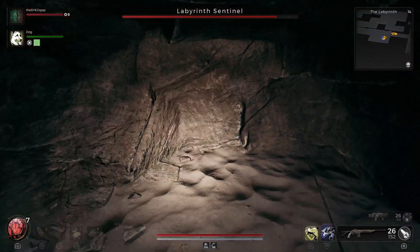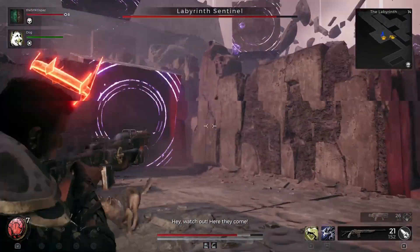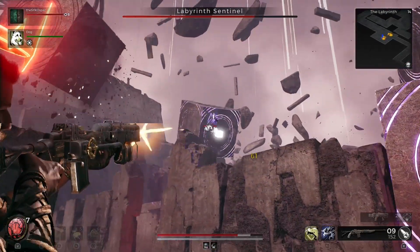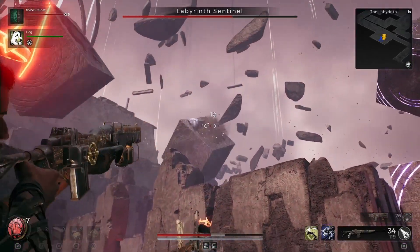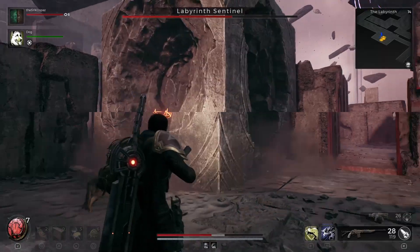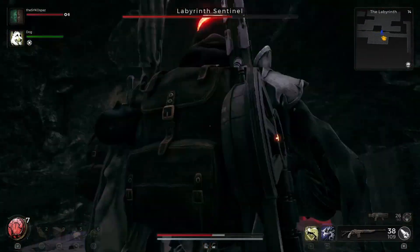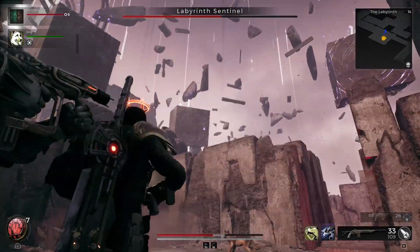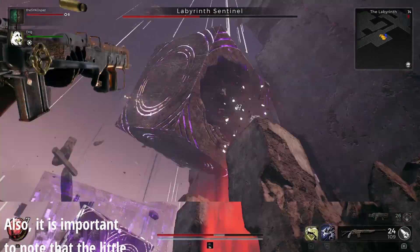The little pieces that you break off form small holes that you are safe inside. Get inside one and destroy as many of the white squares — or crystals, whatever you want to call them — from this position first. You can really stay in here and be relatively safe. Do all the ones up top, and obviously prioritize the one that would kill you if you don't destroy it.